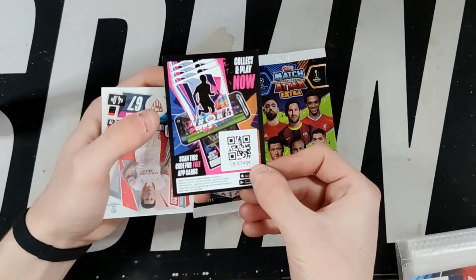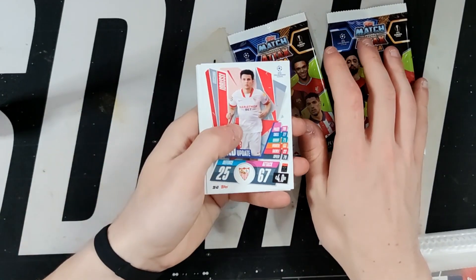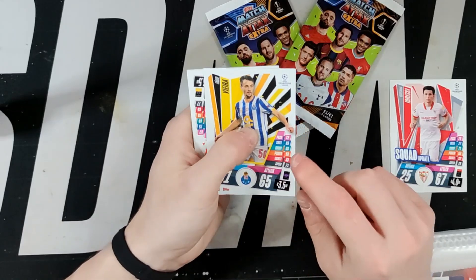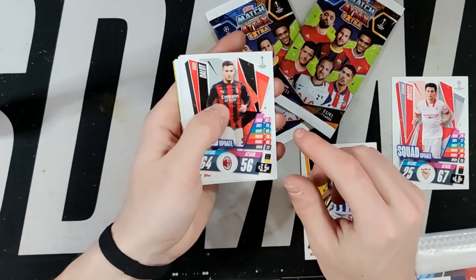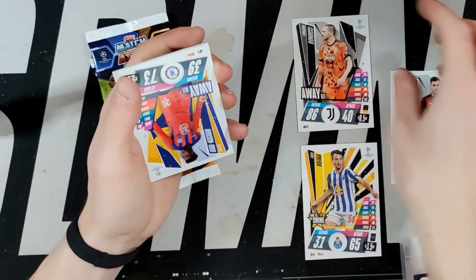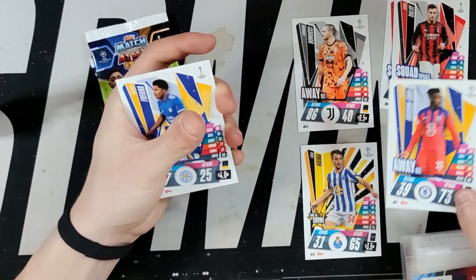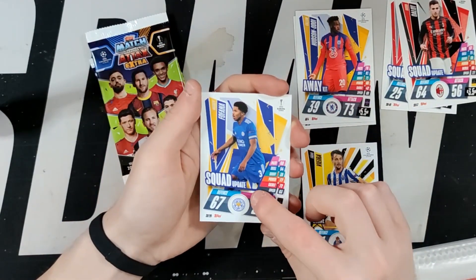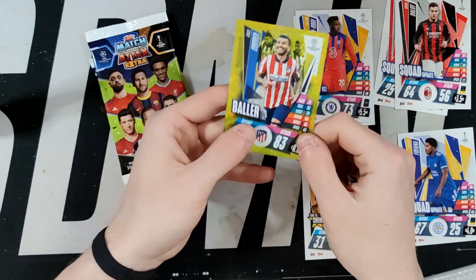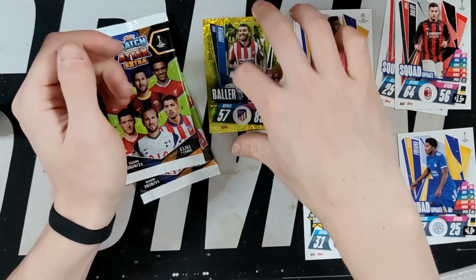Free app cards for you guys - there we go. We have a squad update - Oussama Idrissi. Put them down here: squad update, time to shine Fabio Vieira, squad update, squad update Diogo Dalot, away kit Leonardo Bonucci - I like that. Another away kit - Hudson-Odoi - pick up the Charlie attack. That's another away kit. Squad update Wesley Fofana for Leicester. And last but not least we have a baller - Angel Correa. That card is pretty nice looking - I do like that.